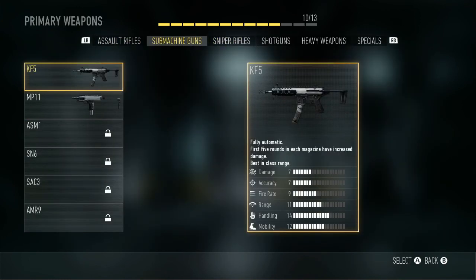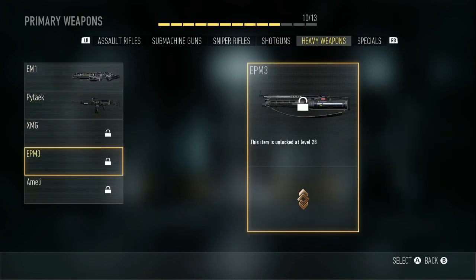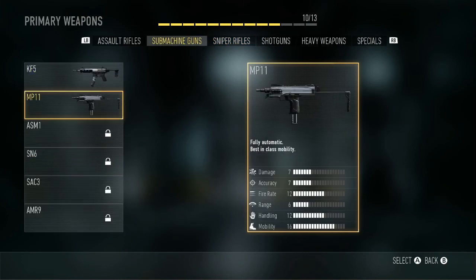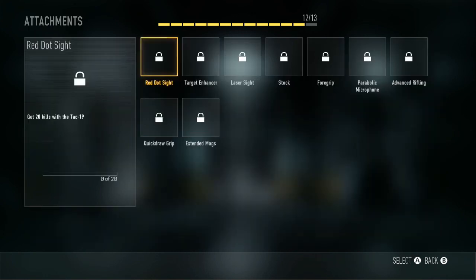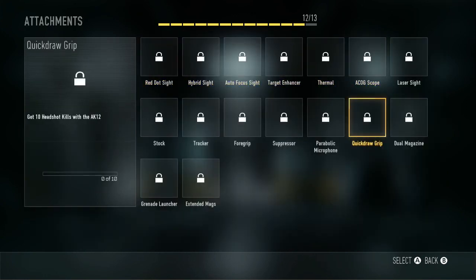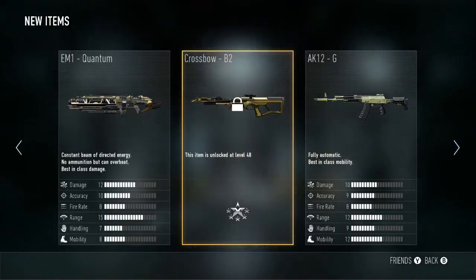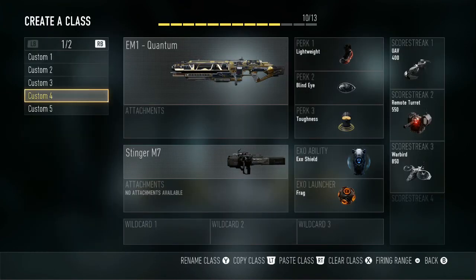There are six different weapon classes: assault rifles, submachine guns, sniper rifles, shotguns, heavy weapons, and specials. I might do a video showing off each of those later on once I'm more used to the game. For now let's stick with the shotgun, though I still haven't filled all the slots because I need kills to unlock certain things.